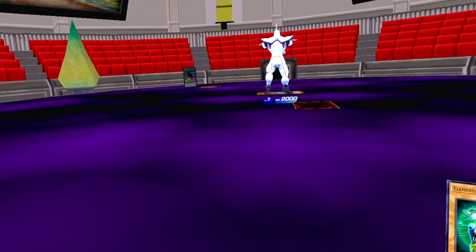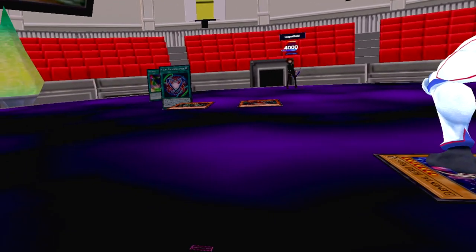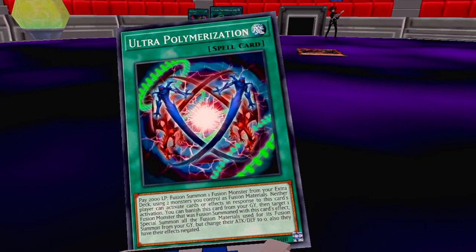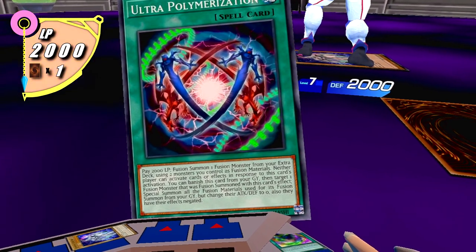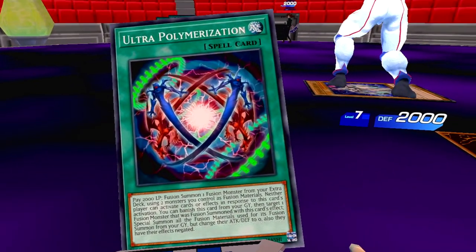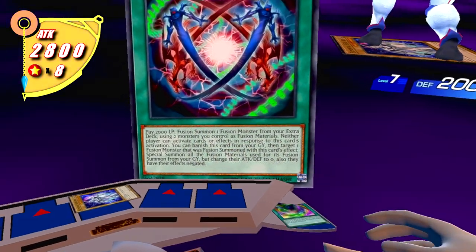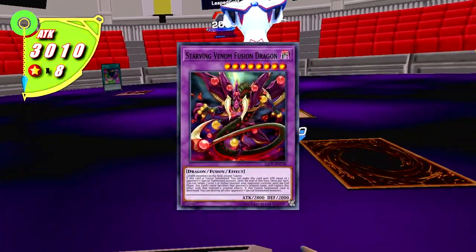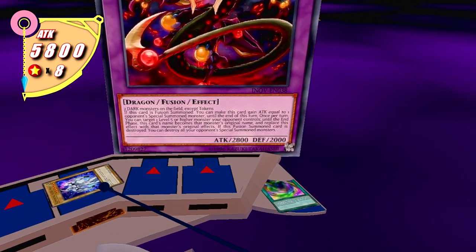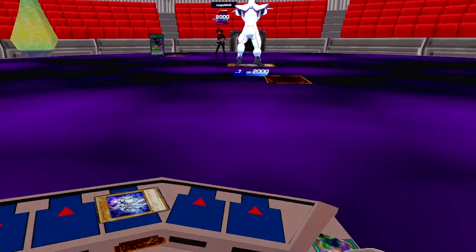This is what I call a top deck! I normal summon Predaplant Cordycepstea. I activate the spell card Ultra Polymerization — I pay 2000 life points to use monsters on the field I control as fusion material. I summon Starving Venom Fusion Dragon! Starving Venom's effect activates when summoned — I gain attack points equal to your Neos, so I gain 2100. I'll go into battle with 5800 attack points. I'll attack your Neos — and Neos is gone!